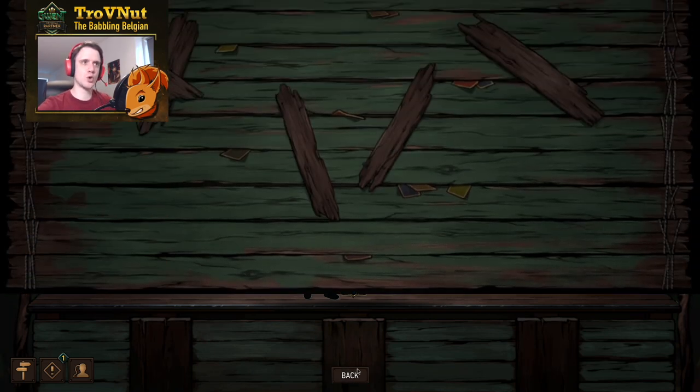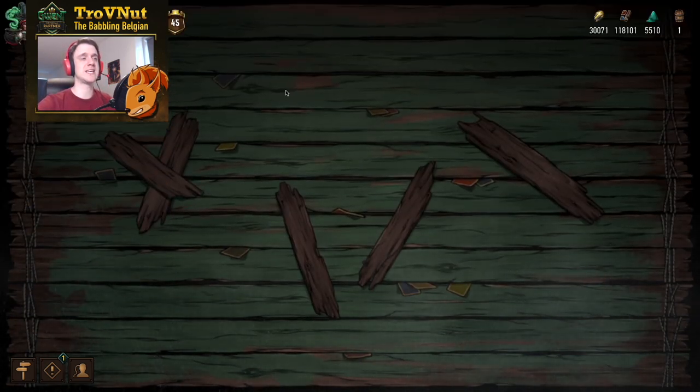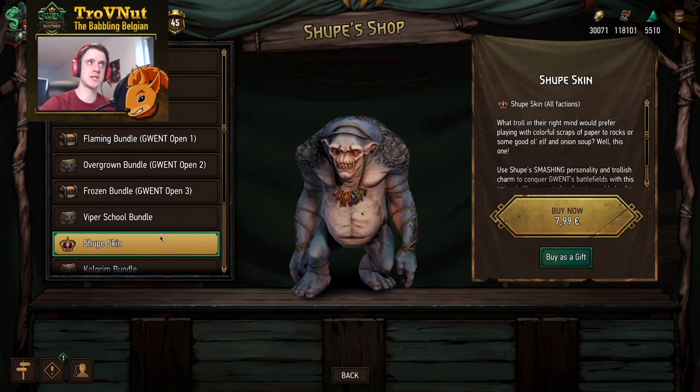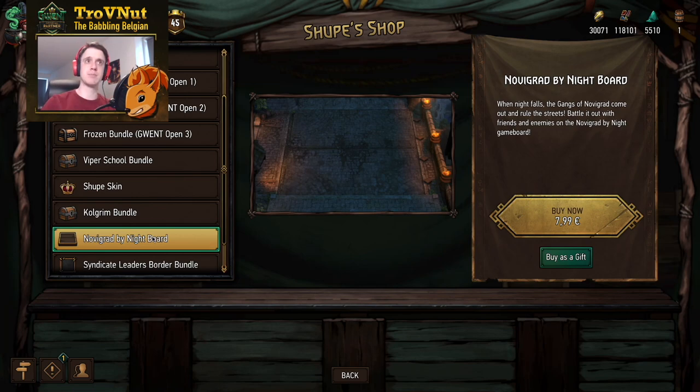As you can see, the Emperor skin is a leader skin and goes for 8 euros — faction-specific for Nilfgaard. There's also a neutral skin here under Sjoerd's shop for also 8 euros. We're on the Mac platform so the prices are relative; on your platform they may be cheaper, but so is the expansion pass, so we're comparing within the same platform. Leader skins are 8 euros. Game boards basically have the same price, also 8 euros.